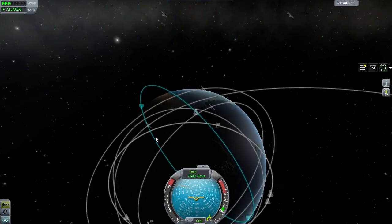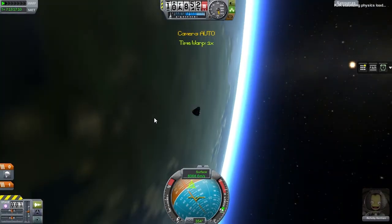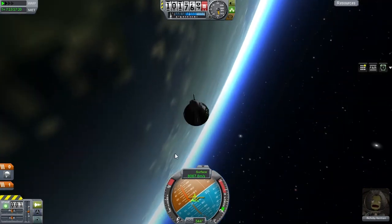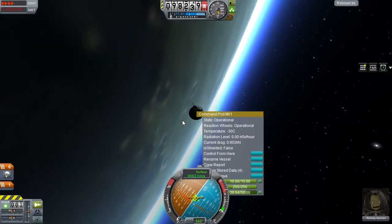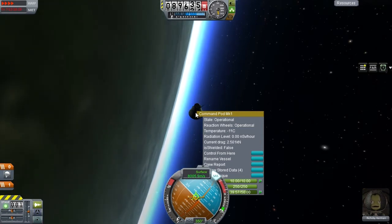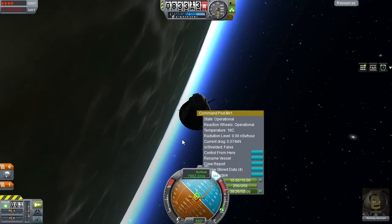We have less speed to bleed off, so there is less chance of guaranteed destruction. We're going to open up this command pod, engage some physical time warp for the tedious bits, and see what's going to happen. Look how beautifully aerodynamically stable the pod is — blunt end first. I'm going to activate the SAS system to keep it rock solid, just to be sure. I'm expecting this pass to be the decisive one where we will for sure forever re-enter the atmosphere, and hopefully Richesby is not going to be crushed in the process.